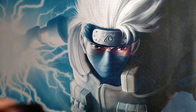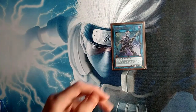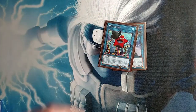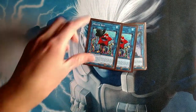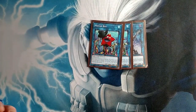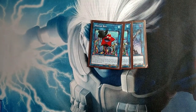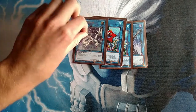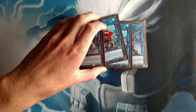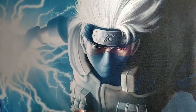Moving to the extra deck, we're playing one copy of Decode Talker, because it's the main deck out to Masterpiece, plus it's just good sometimes. Then we're playing two copies of Mystar Boy, because double Mystar Boy plus Toad is 8,000 damage — therefore game. Then one Proxy Dragon, because I'm never going to give up on that one OTK combo I found a while back.